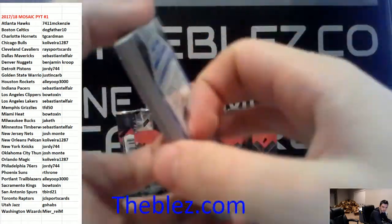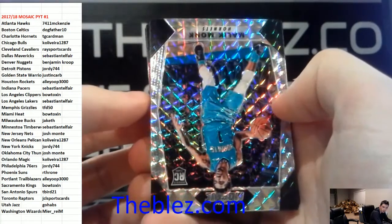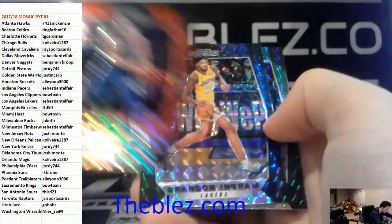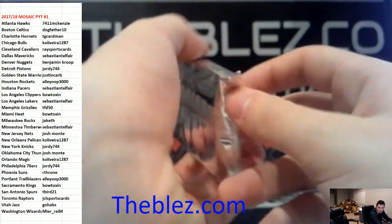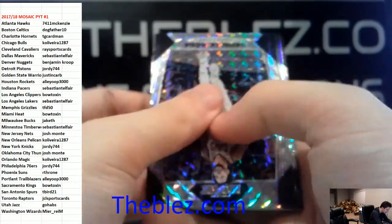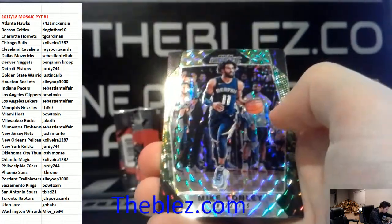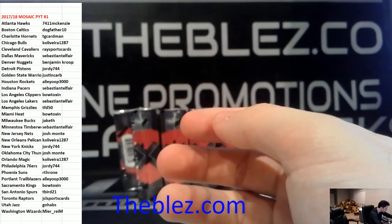Purple camo is gold. Barnes. Malik Monk rookie. DJ Wilson rookie. Saric red. Ingram blue. Carmelo. So you get a green and a blue in every pack. Lavine. D'Angelo. Jokic. Derek White rookie — three colored per pack. Jabari. Conley. We ship all colored, obviously. Towns and Jokic. That's box one.